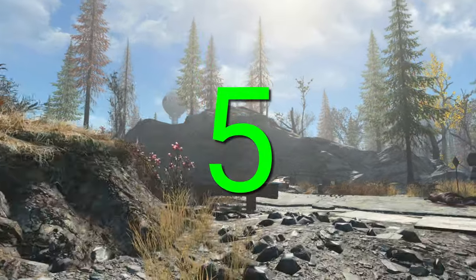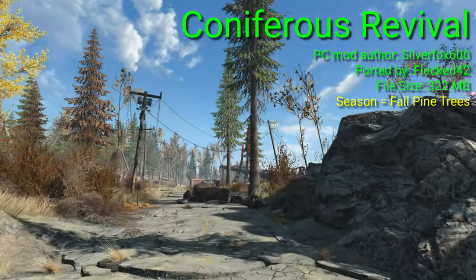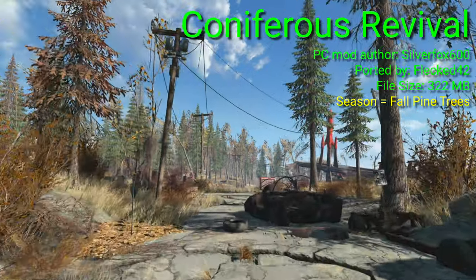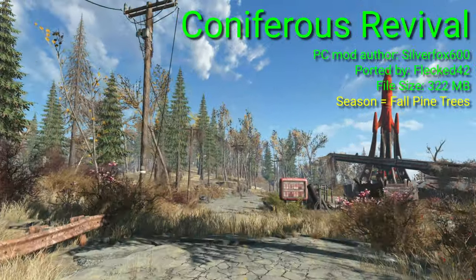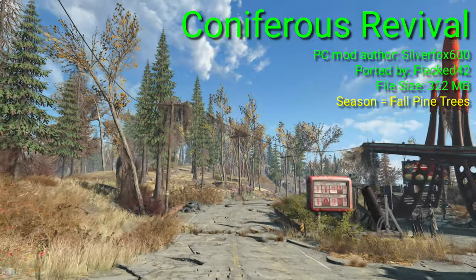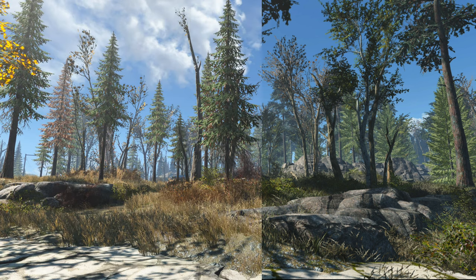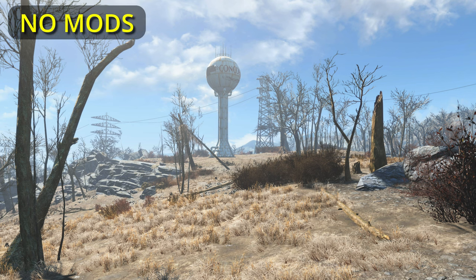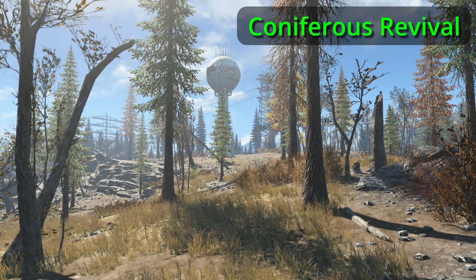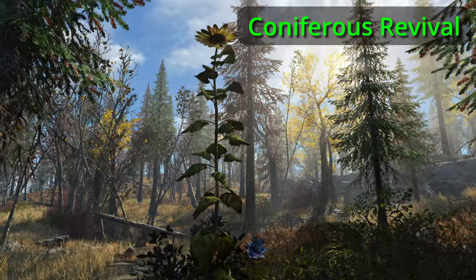A natural follow-on from the last mod, number five is Coniferous Revival. This mod also adds new conifers and flowers to the game world and brings back to life some of the dead trees in the vanilla game. Specifically, it adds a bunch of fir trees, spruce, and aspen. It has a different look to the Another Pine Forest mod, so you get some choice here. It also has newly created grass and ground textures, and the mod adds harvestable sunflowers along with new ferns, shrubs, and water plants.